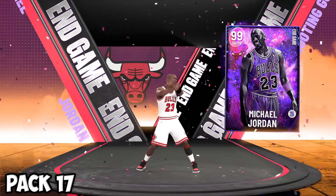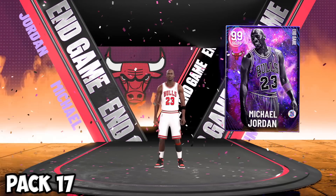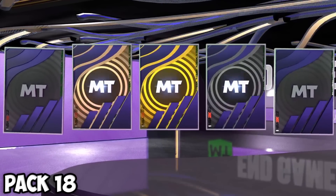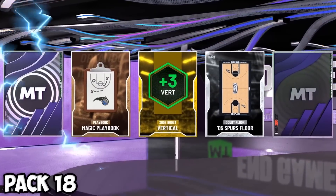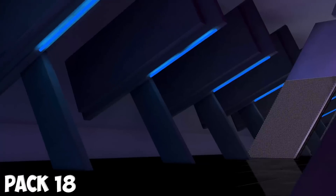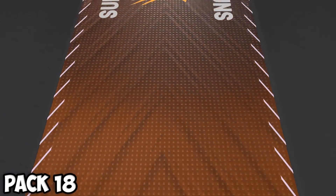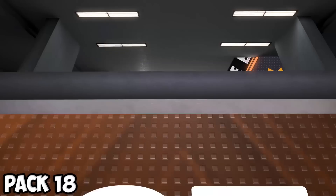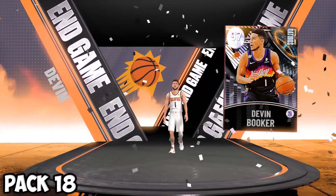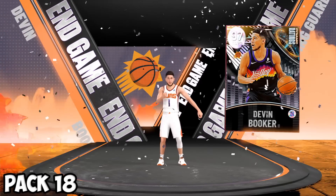Shout out to MJ — it's the point guard version, welcome him to the team. Next pack — we get two shakes again, an opal and a dark matter. Let's get rid of the opal — western shooting guard. That's Devin Booker. Unfortunately I don't have level 40 yet so I can't use a good version, but I have his ruby to toss at the end of the bench.